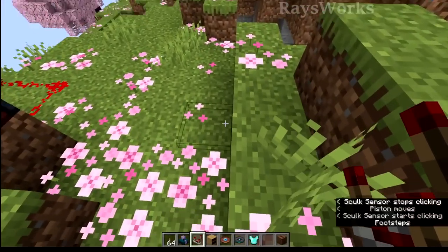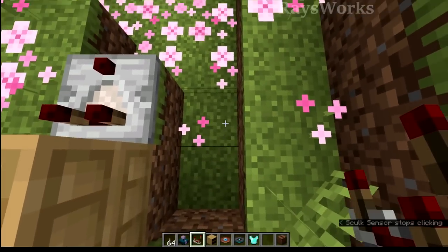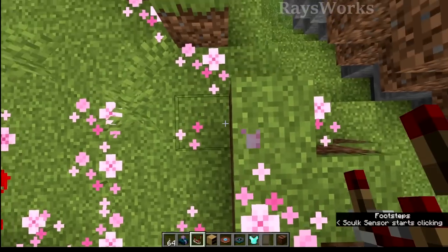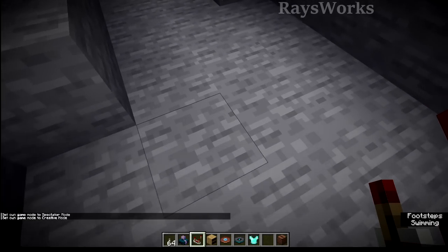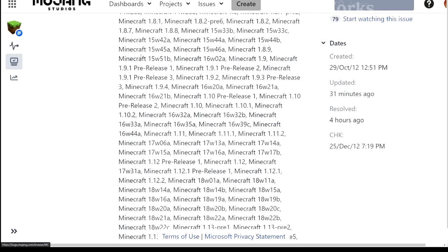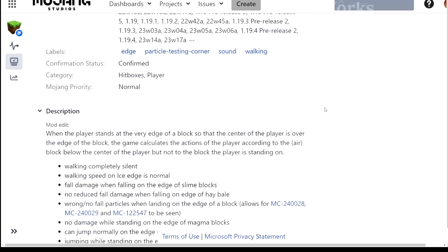For those of you who like to walk on the edge of blocks, you'll now also get the noise of stepping on the blocks beside you. This wasn't the case before because it used to calculate where you were walking based off the very center of the player, even if your feet are on the edge. And if you're walking in water it will also produce footsteps but at a lower volume and pitch. This bug was in the game since 1.4, or 2012, so what the player is stepping on is no longer detected by the center of the player.